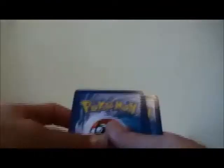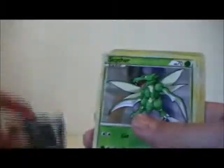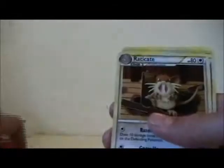Alright, so now we'll go on to the packs. We've got an H.S. Undaunted here. There's going to be a few edits in this video. Alright, so we'll open this up. I have opened Undaunted. It's the other one that I haven't opened - Unleashed, I think. So we've got a Houndour, Arcanine, Sneasel, Scyther. Oh, I like Scyther - I don't actually have any Scyther, so that's nice. Oddish, Defender, Raticate, Unknown D, Darkness Energy Reverse, and my Rare is a Weavile. So not great out of that pack.